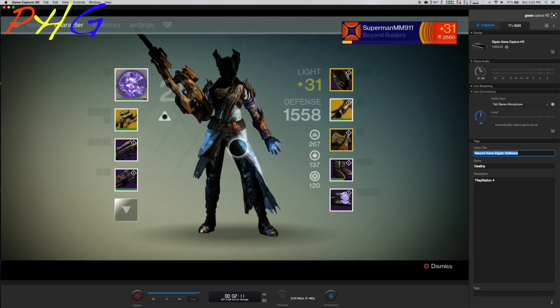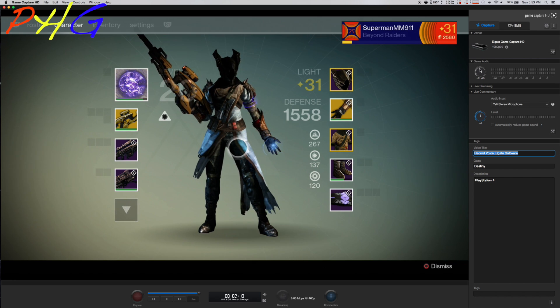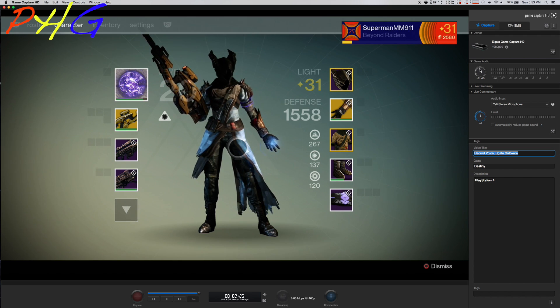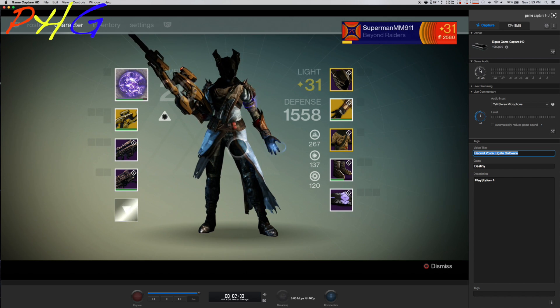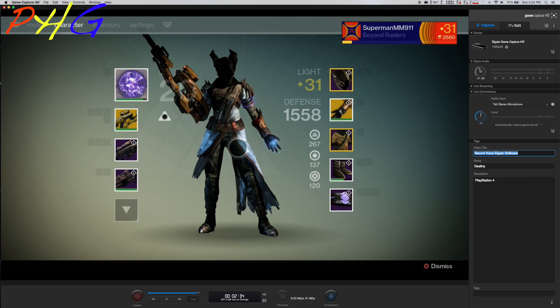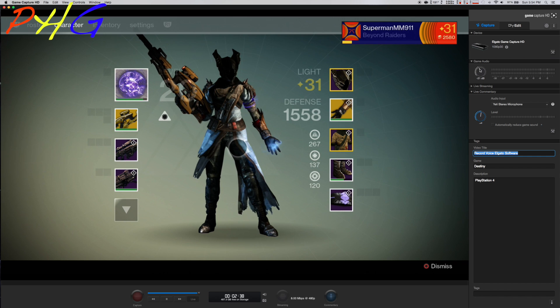Next we're going to come down and adjust the game audio. When I do a live commentary I generally put my game audio at negative 21 dB, because I want you to be able to hear my voice over the gameplay. Certain games are louder than others — in Destiny some guns like the Vex Mythoclast are pretty loud — so I put it at negative 21 so you can hear my voice over the game audio.